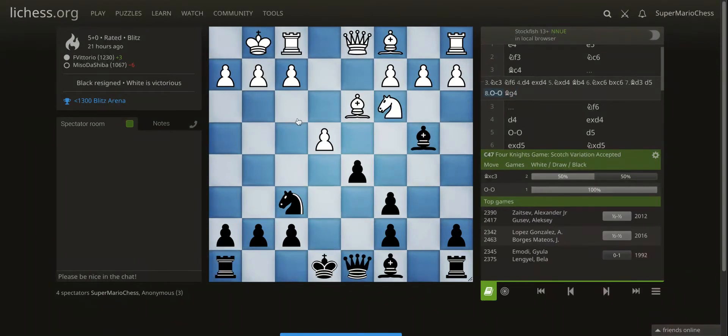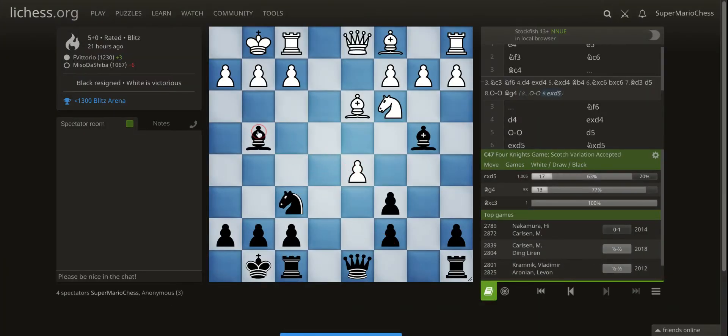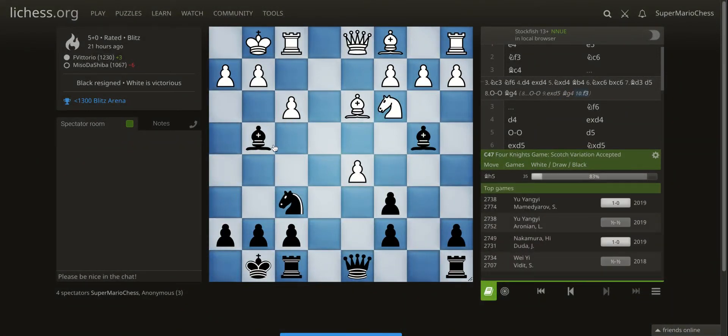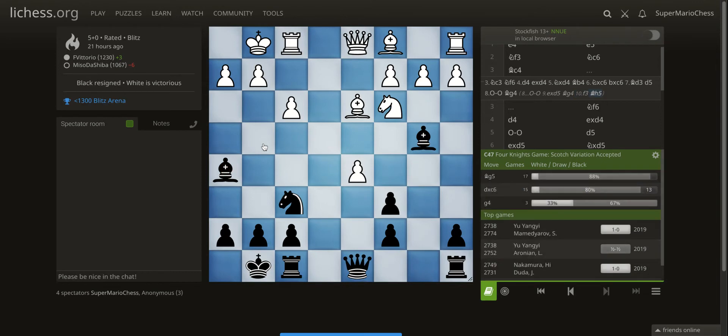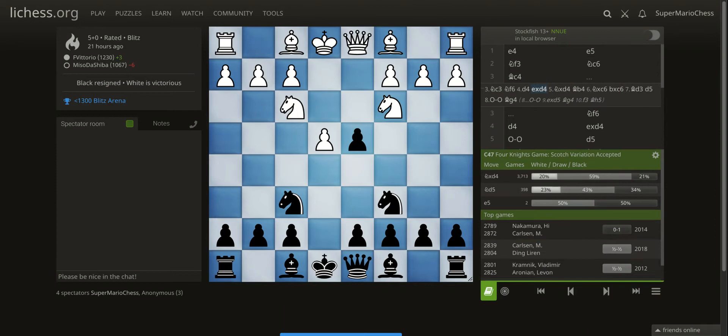Wait a second — I think what actually happened first was Black castled, then White took the pawn, then played Bishop to G4, F3, Bishop H5. This was just a few days ago in this year's candidates tournament, so you might want to take a look at that theory. Okay, going back.